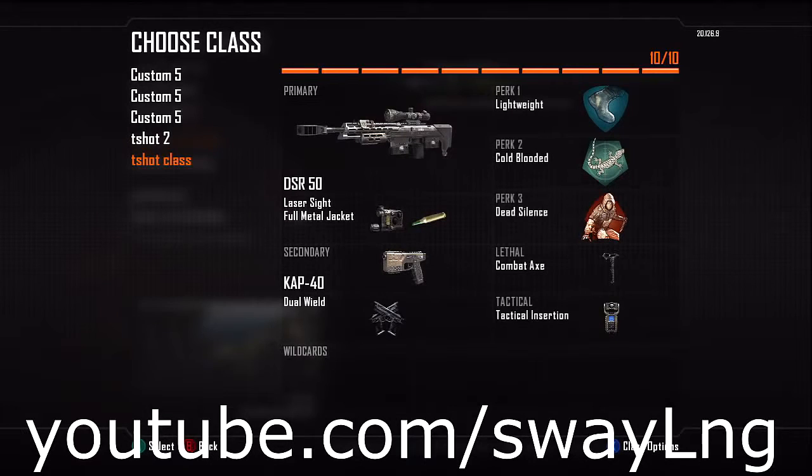Here is a main trickshot class that I would really like to use. Starting with the primary — one of the two bolt action snipers — the DSR 50. It's really powerful; from playing the game I haven't gotten a lot of hit markers with it surprisingly, which is something that's always a complaint in most Call of Duty games.